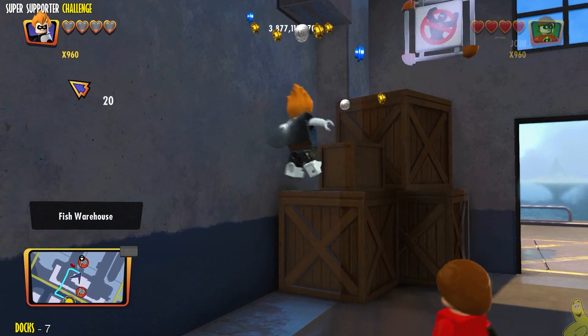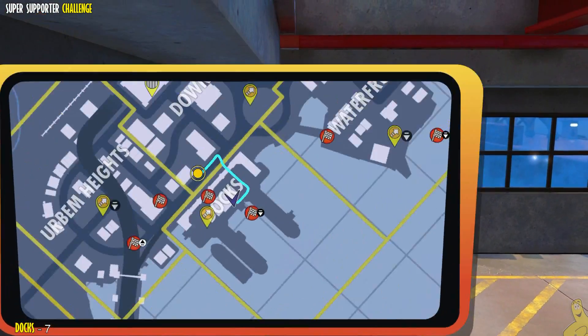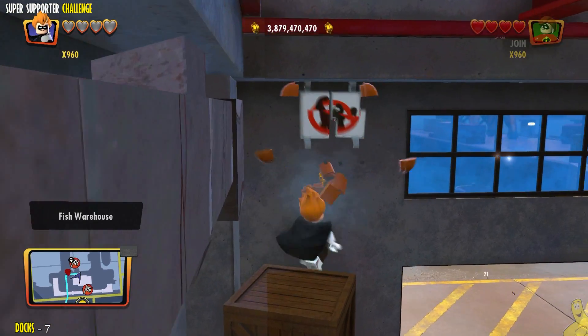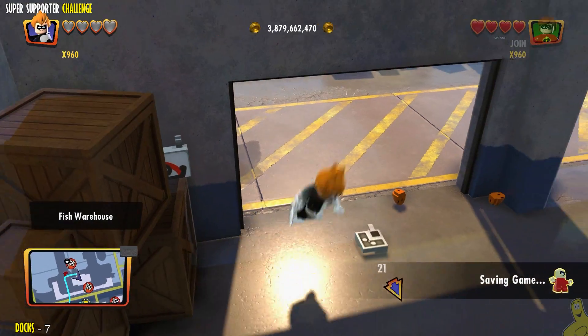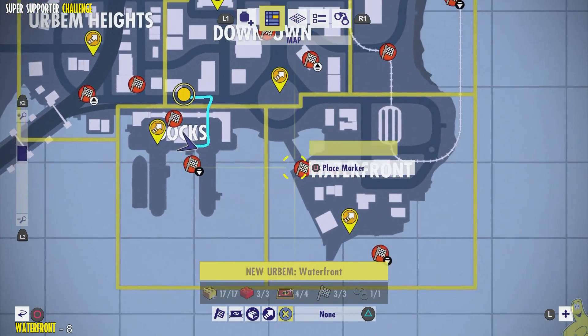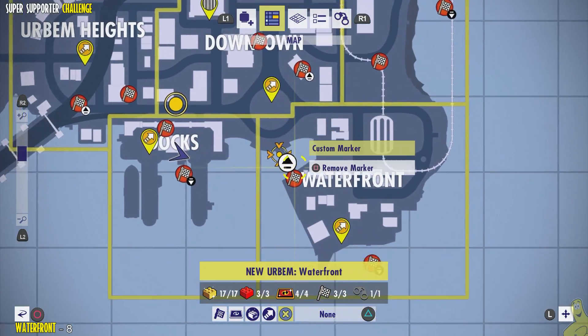At the docks, we're going to hop into the old warehouse. Up in the upper corner — if you're looking in it's on the upper right, if you're looking out it's on the upper left. Go ahead and give it the old smash and we'll be on our way.